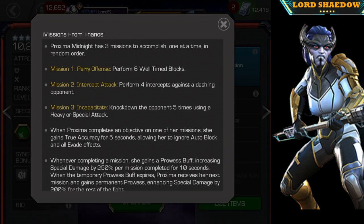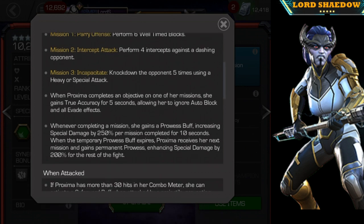The three missions are Parry, Intercept, and Incapacitate. Parry is straightforward — you just perform well-timed blocks. Intercept requires performing four intercepts against a dashing opponent. Incapacitate means you have to knock them down five times using a heavy or a special, and you'll see me do all of that in the gameplay.